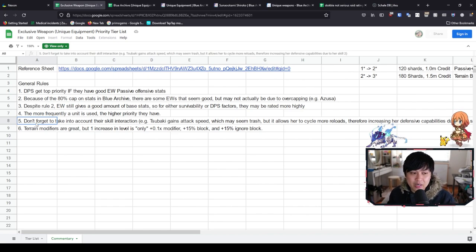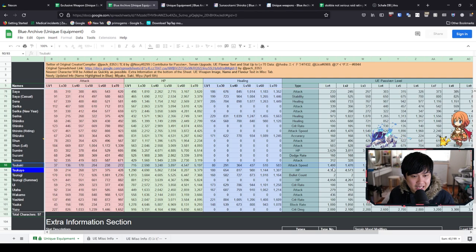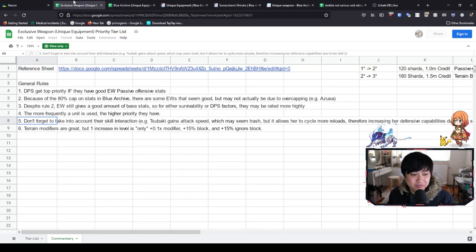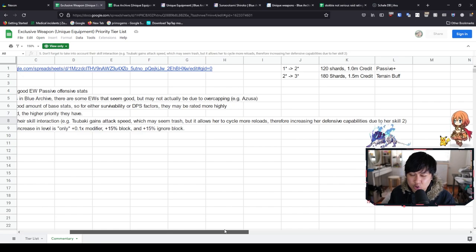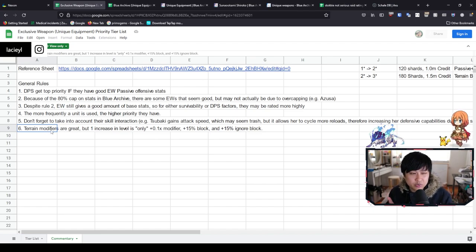Rule five: don't forget to take into account skill interactions, if any. For Tsubaki, she actually gains attack speed — 1,400 attack speed — which may seem trash, but it allows her to cycle more reloads, therefore increasing her defensive capabilities due to her skill. This rule doesn't apply to a significant amount of units, but for Tsubaki, it's really, really important. The last rule: terrain modifiers are great, but a one increase in level — going from two star to three star exclusive weapon — is only a 0.1 times modifier, 15% block, and 15% ignore block. It's good, but it's not something you must have.